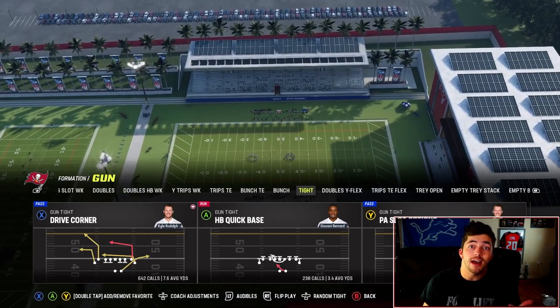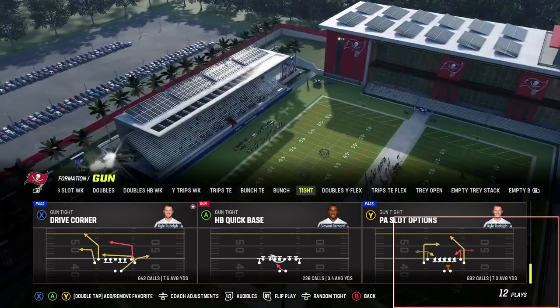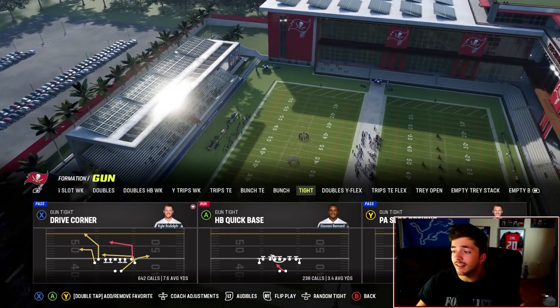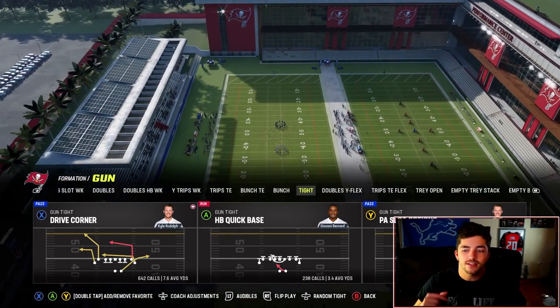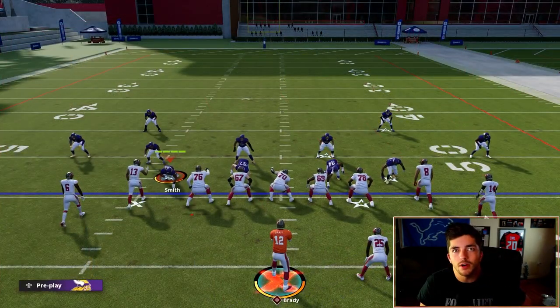In my opinion, this is the best man-beating play in Madden 23. We're in the Detroit Lions playbook, and the play is PA Slot Options. It's right behind my face cam here. Out of the formation, Gun Tight — not Tight Off Set, Gun Tight. Lions playbook, and NFC playbook also has this play.